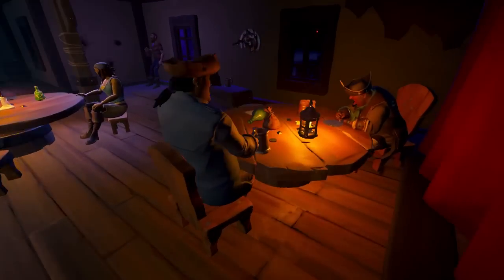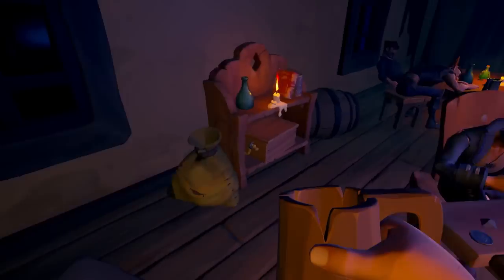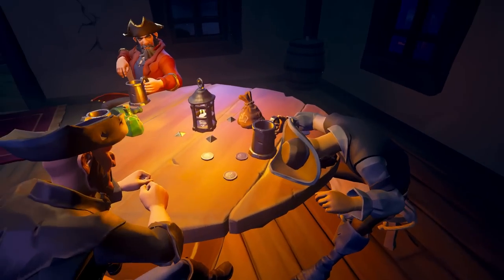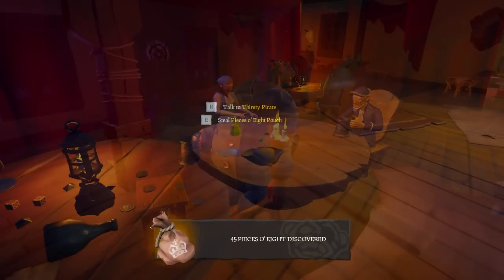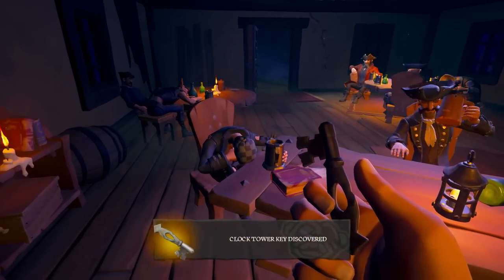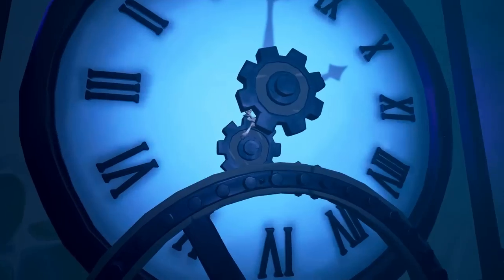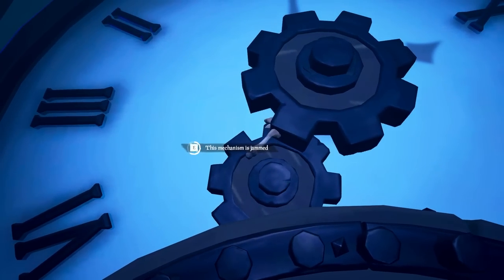Instead, what you need to do is take the grog from the barrel and spike these three pirates in the bar three times. This is so they can fall asleep and you can steal their coins and gain access to the clock tower. Once you've collected the key, you need to run into town, and just under the clock tower is a door on the right-hand side. Use the key to gain access to the top of the tower.